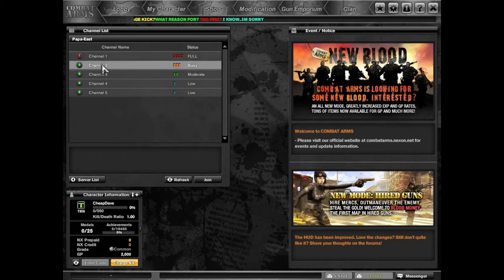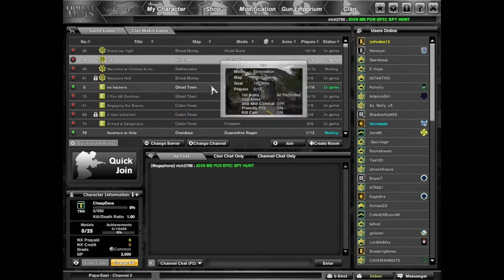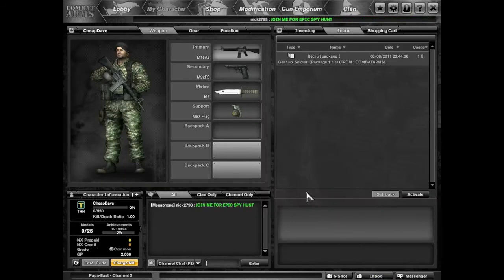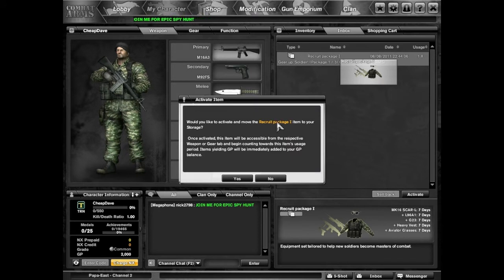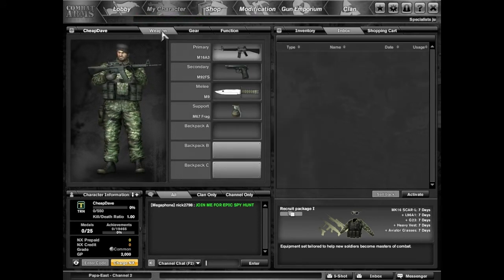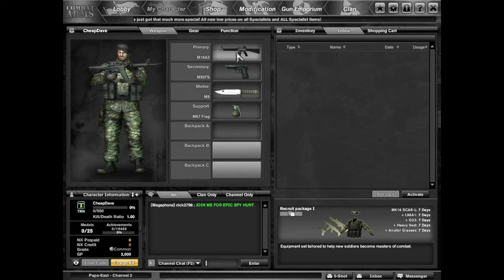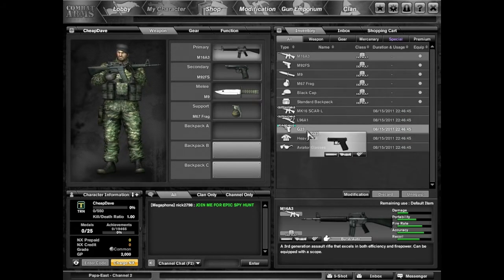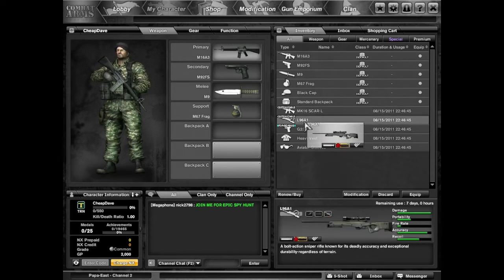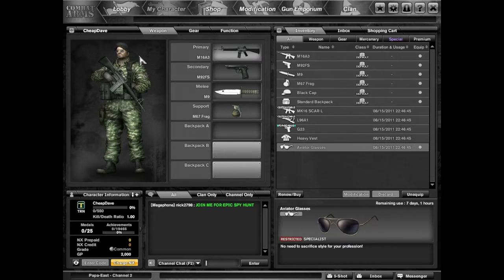Channel 1 is full, so go to channel 2. We are right into the game screen, the server screen. I see a flashing inbox — let's see what we got. A little welcome package, that's very nice. Would you like to activate the recruit package? Yes, I would. In my inventory I've got a SCAR, a sniper rifle, a handgun, a heavy vest, and some sweet shades — those are going on. Ice cold.